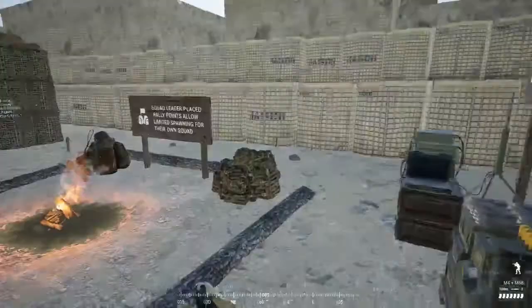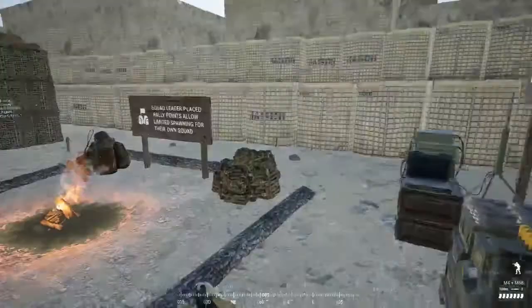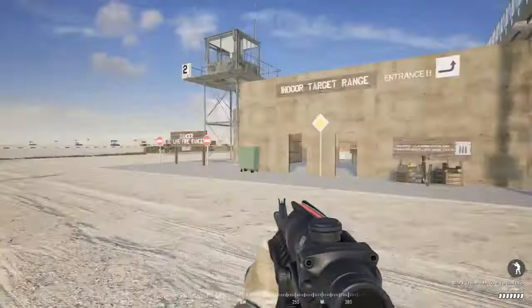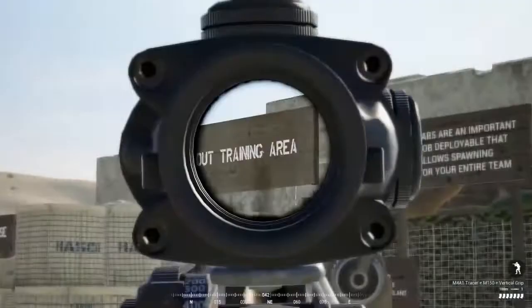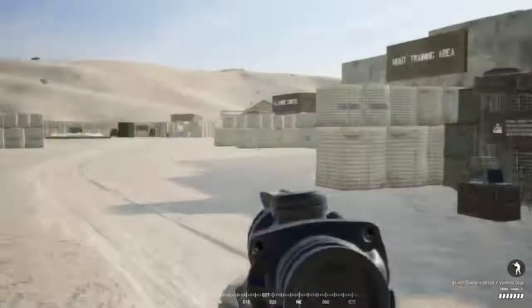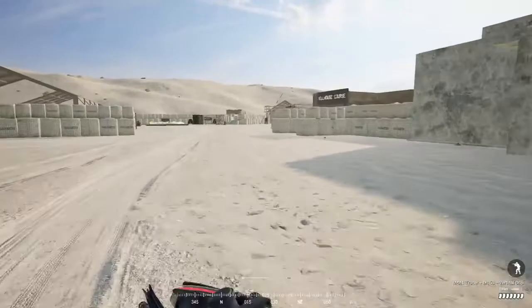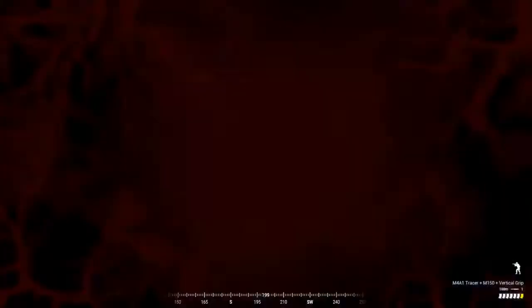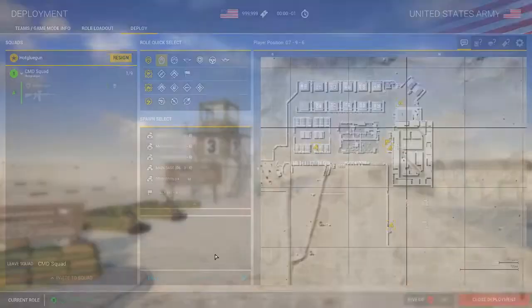I'm going to switch back to squad leader for now. Jensen's Range is great for training — it has a lot of different areas to practice weapon skills, grenades, and things like that. There's an indoor target range, an urban training area, and then the kill house over here. The kill house is really great; I have almost 500 hours in Squad and I still run it before pretty much every game to warm up. You press F (Foxtrot) to engage the targets and just run through.